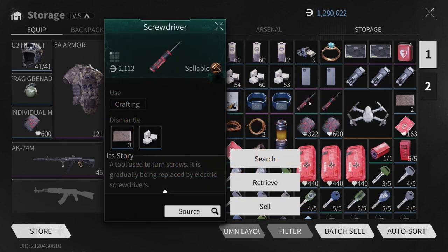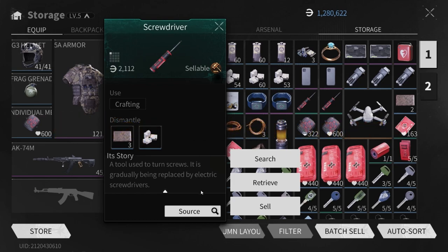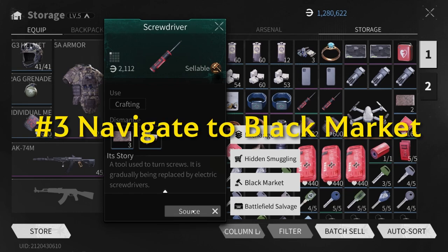Once selecting the item, instead of selling it directly from your storage, you can click or tap on the source button below the item story and you will see the additional options for this item. From here, click or tap on the black market button to move towards the black market section.